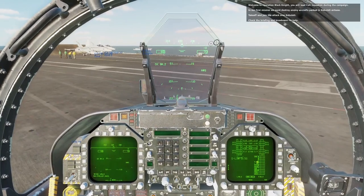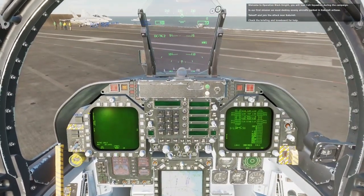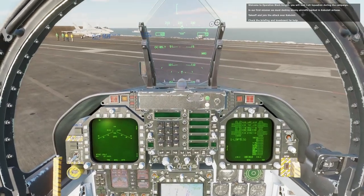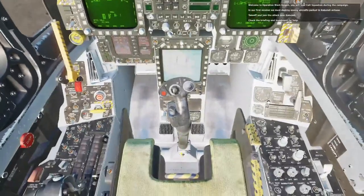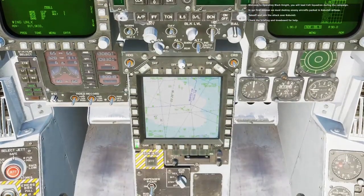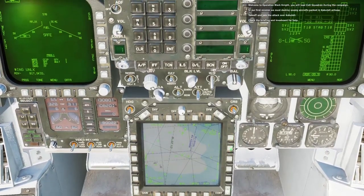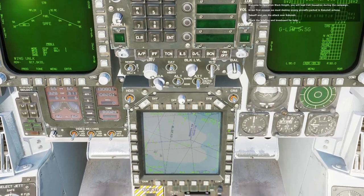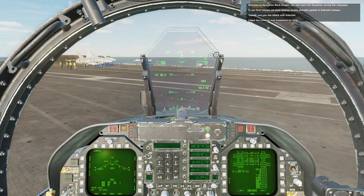We're going to change our stab up to 18. We'll go to menu stores. We're going to be dealing with the Mk-84s, 2000-pound bombs. We're going to turn down the game because that's not really needed. We're going to set this to waypoint 2, which is the target.